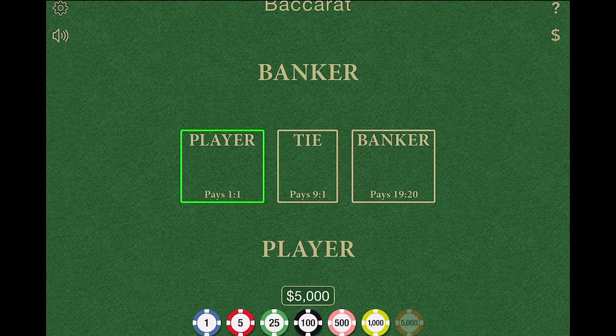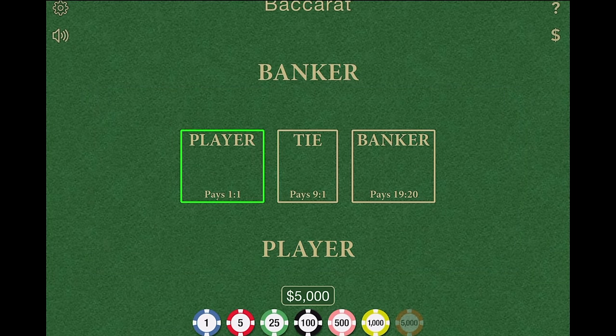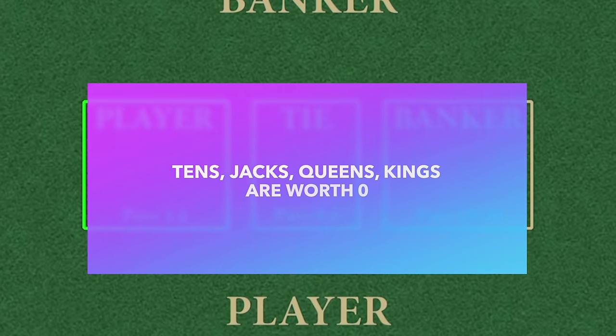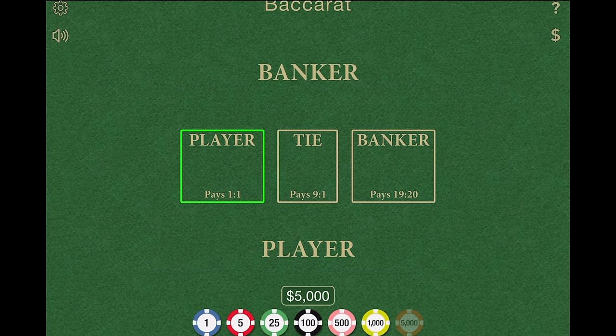Let's talk about the value of a card. Number cards — two through nine — all count as the value of their face. So a two is worth two, an eight is worth eight, and nine is worth nine. Now aces, like in blackjack where they're one and eleven, are different. In baccarat, aces merely count as ones. And just like in blackjack where kings, queens, and jacks are worth ten, in baccarat they're worth zero. So a ten, jack, king, and queen all count as zero. All you need to remember: ace is one, two through nine is face value, and kings, queens, and jacks are worth zero.